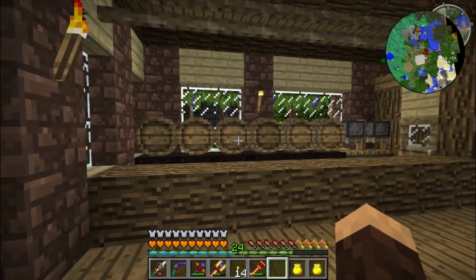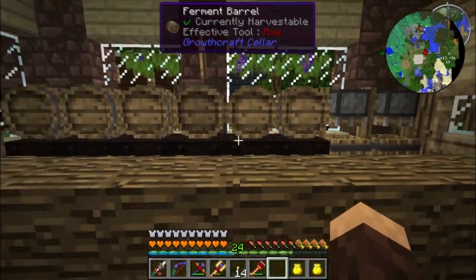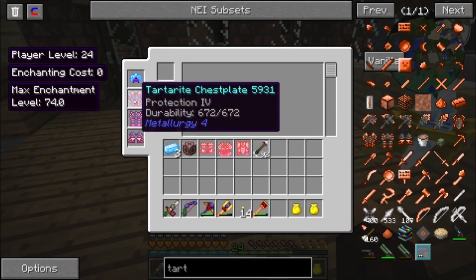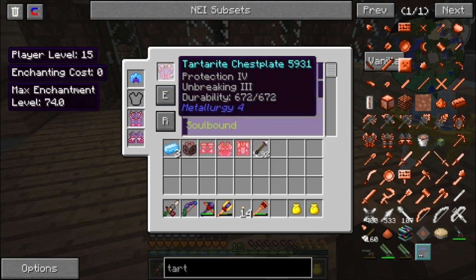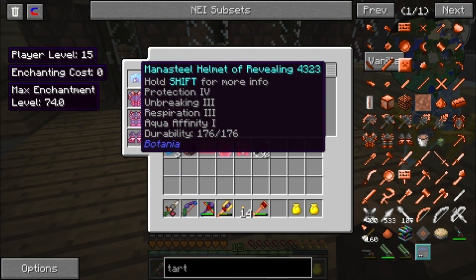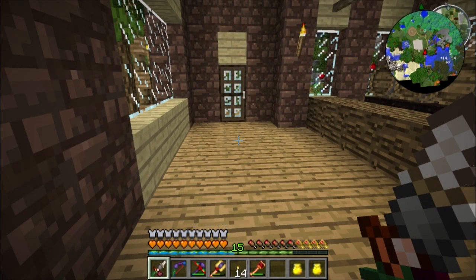I'm going to enchant all this stuff off camera and we'll see what we get next time. One last thing — I've been working on the interior. We have a little bar back here with some fruit presses and ferment barrels. I fully enchanted the helmet: Protection 4, Unbreaking 3, Respiration, and Aqua Affinity. The Tartarite chestplate we're adding Unbreaking. Those zombie brains in a jar actually hold about 30 levels each — they're really sweet.